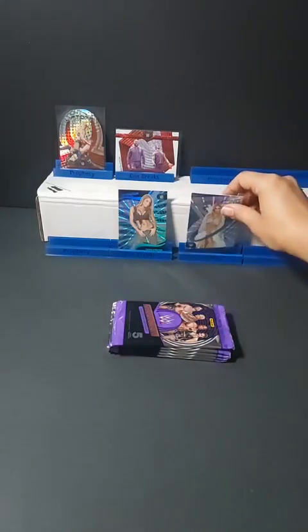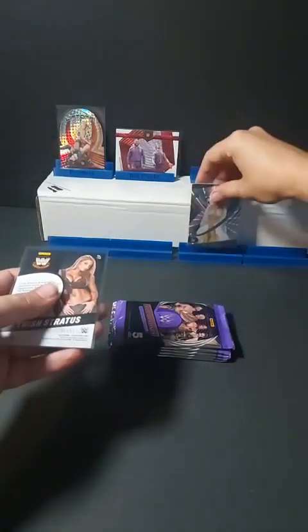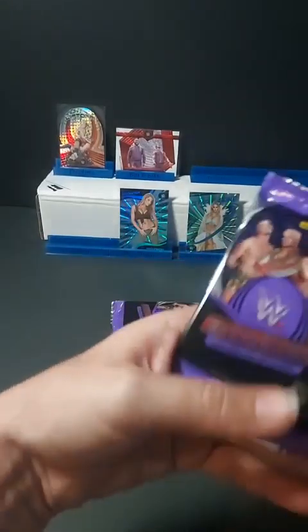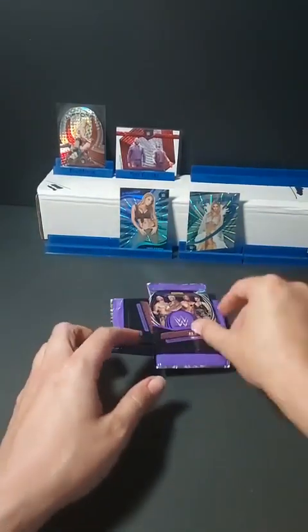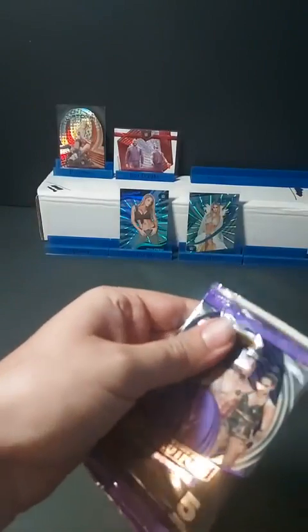Couple of numbered hits right off the bat — 96 of 99 and 65 of 99. Pack number four. We are one up on our hits per pack at least. Tag team cards are short prints, so there's the Street Profits. Jasmine double dipping already — same pack action. Love it, let's see a couple more of those.